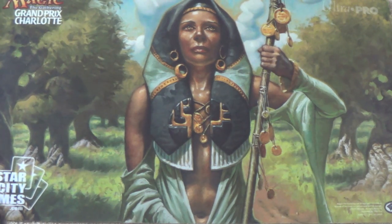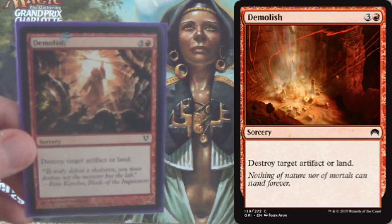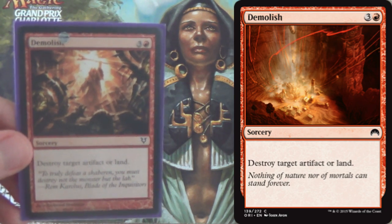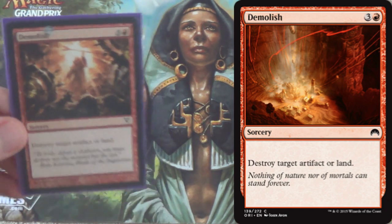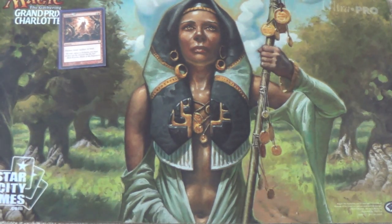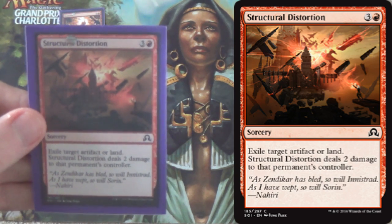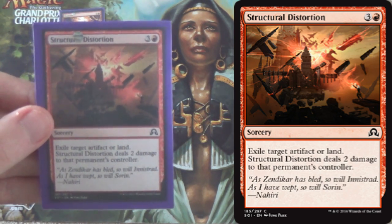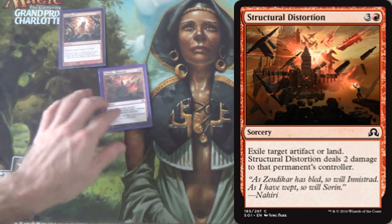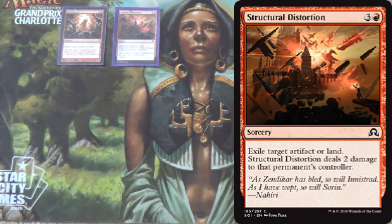Let's start off the suite with 4 Demolishes. It is simply sorcery speed land destruction that also hits artifacts, which occasionally matters. Next we have essentially the same thing, but pretty much strictly better — it exiles an artifact or land instead, and deals 2 damage to that permanent's controller.